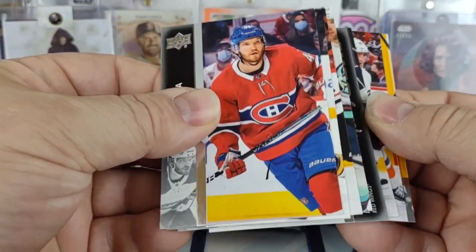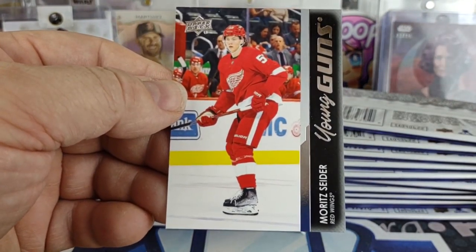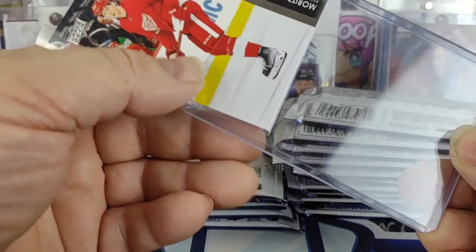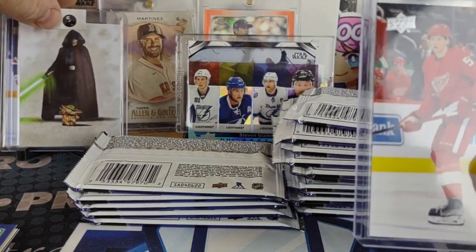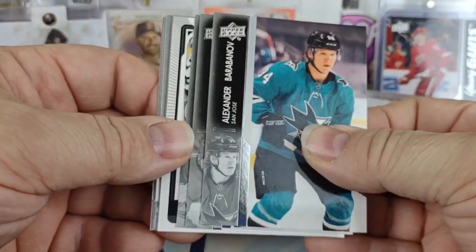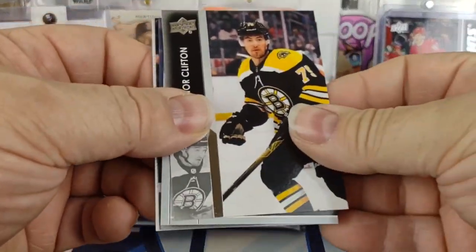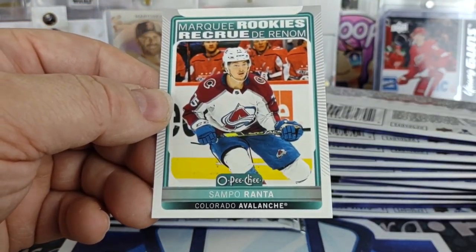Our second Young Gun — we got one of the big ones. Got a Moritz Seider! We'll sleeve that one, top-load it. Temporarily covering up — Ryan Suter Update. Getting another OPC Rookie — it is a Marquee Rookie of Sampo Ranta.